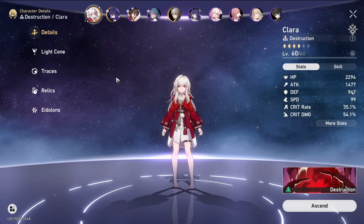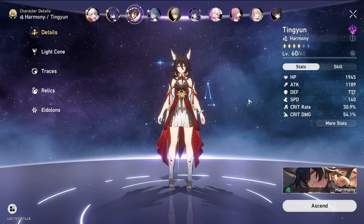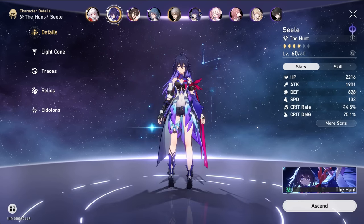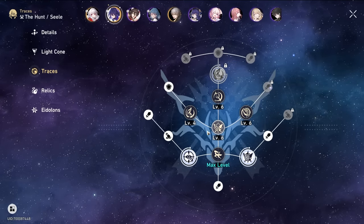The logic behind this team is pretty straightforward. Seele is our damage dealer, Natasha is our healer, Tingyun is our buffer for Seele, and Clara is the taunter slash tank so enemies aren't focusing on Seele and killing her. I purely focus on maxing Seele first, as she is the damage dealer.